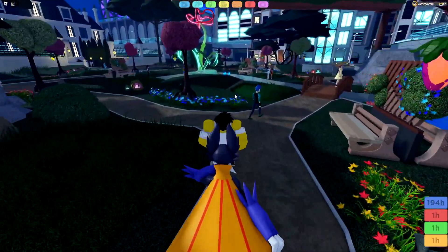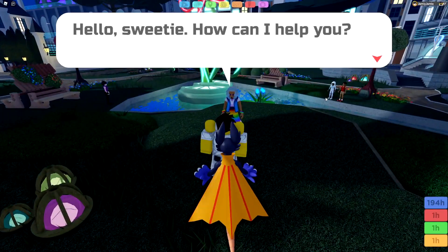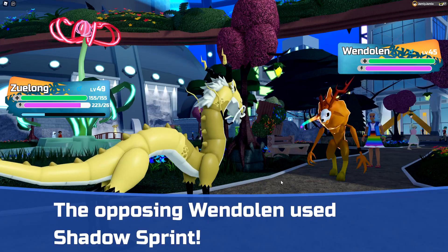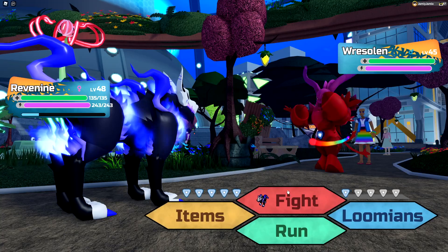She has five level 45s who are also TP trained with items, and she has a full team of Rainbow Vara evolutions: Vendelun, Zephalun, Wendelun, Kirilun, and finally Restelun.